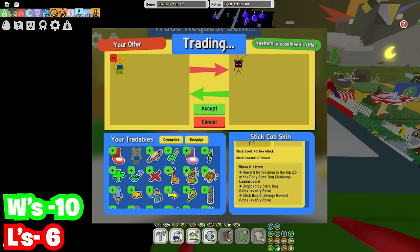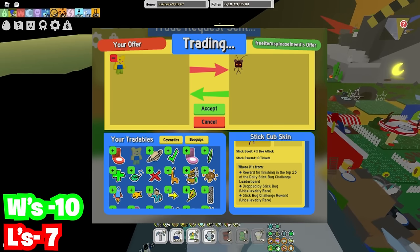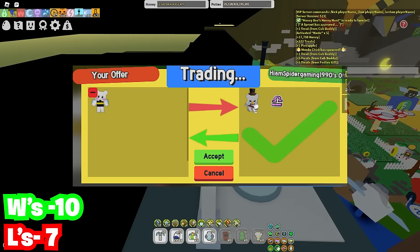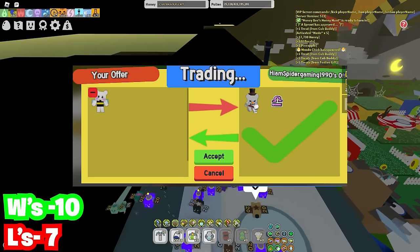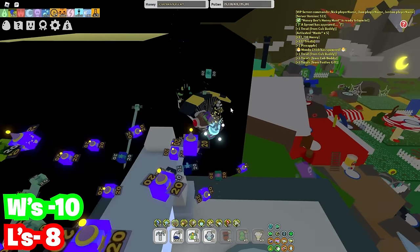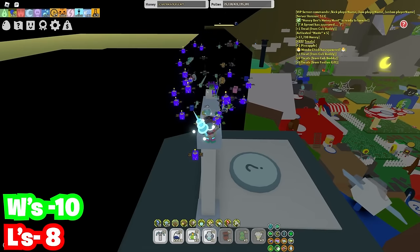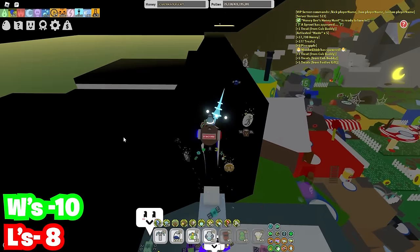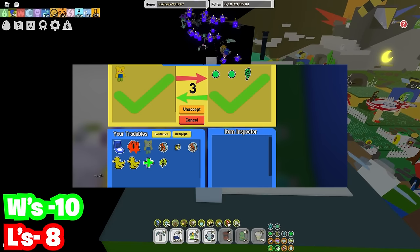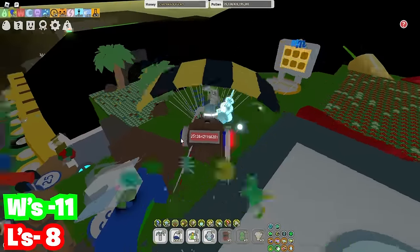Then we have a noob cub buddy for a stick cub buddy — that's just an L. We have a little B bear cub buddy for a snow cub and a star sign, and I think it's an L just because the B bear cub is rarer than the snow cub buddy, and star signs don't even count anymore — they're just not that rare. And for the last trade, why is bro trading a noob cub buddy for two of the easiest stickers ever and the leaf sticker? Like it's obviously a W — what a good trade.